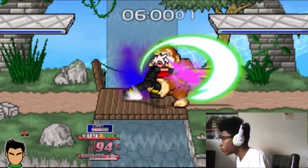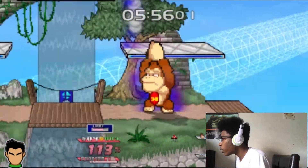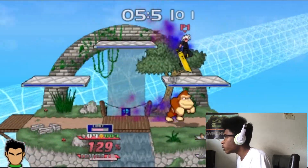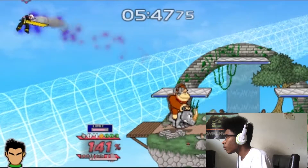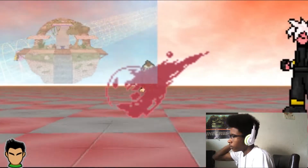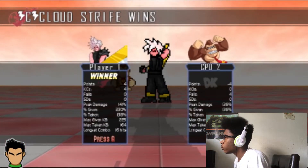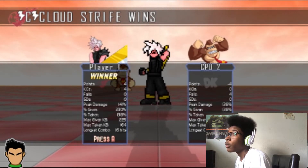His jab. Forward air is the same as Ultimate. Down air is the same, back air is the same. Wow, that was a four-stock. This mod is nice, it's nice, I promise you.